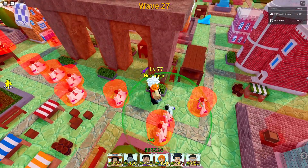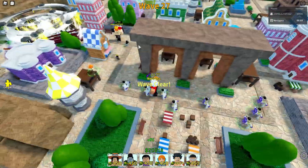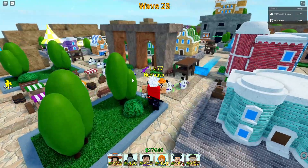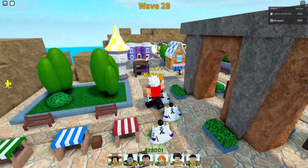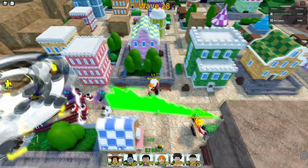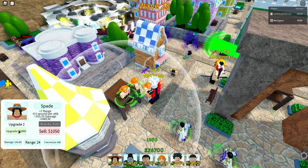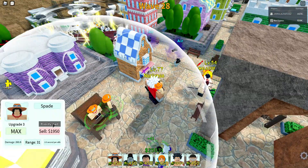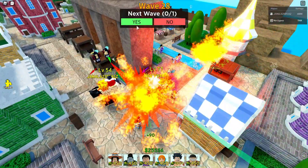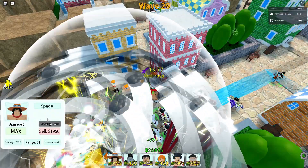I almost have all my Fujitoras maxed out. This is going pretty good so far. What wave do you think we can reach? Around 38-40? My game is already losing frames from all these effects. I also need to place down Luffys, but first more Aces because air units are coming in. We also forgot about Doflamingo!